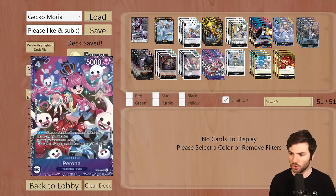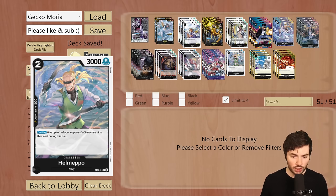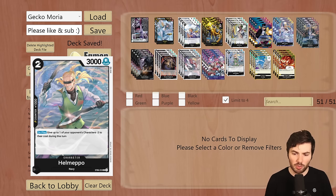This makes Gekko Moria one of the strongest and more aggressive decks in the format, which is strange because this deck is actually more of a control style. But because you're getting all these bodies from the trash, you're essentially a pseudo aggro deck — you have a bunch of 5k swings coming in every turn asking for a card. We're running two Helmepos, a navy type card that on play gives up to one of your opponent's characters minus three to their cost. Mostly this is 1k fodder you can get back with the eight cost Gekko Moria to combo with Absalom or Rob Lucci.